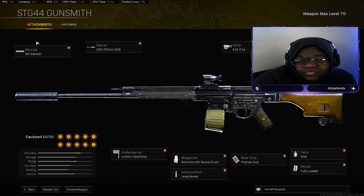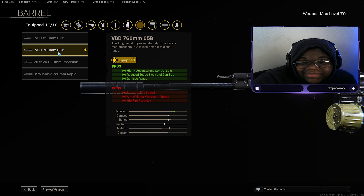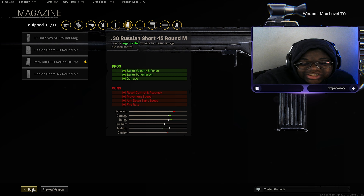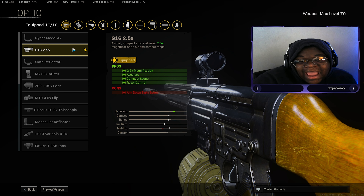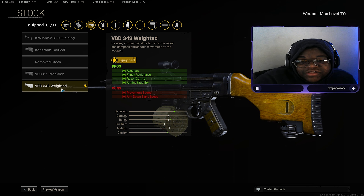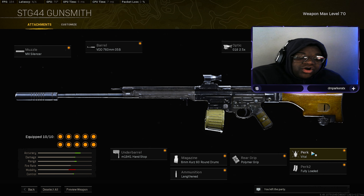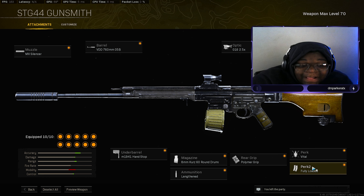Now we have the STG 44. We're using the MX Silencer for sound suppression and accuracy, the VDD 760mm 05B Barrel for highly accurate and controllable, reduced scope sway, gun bob, and damage range. The M1941 Handstop for recoil control and accuracy. The 8mm Klauser 60 Round Drum as our extended mag. Lengthened for ammo type for extended bullet velocity. G16 2.5x optic for accuracy and recoil control. Polymer Grip for flinch resistance, accuracy, and recoil during sustained fire. The VDD 34S Weighted Stock for accuracy, flinch resistance, recoil control, and aim stability — this gun is just unstoppable in Vanguard.